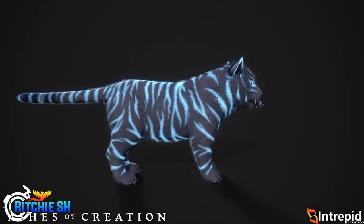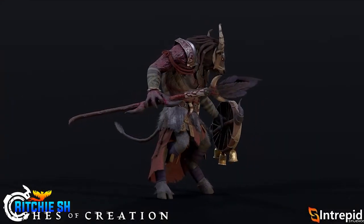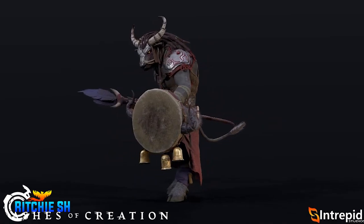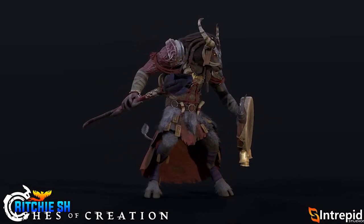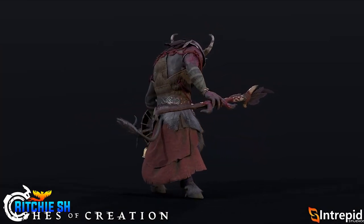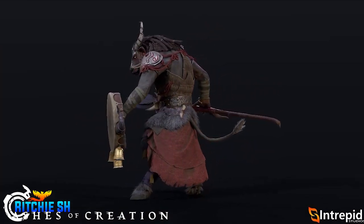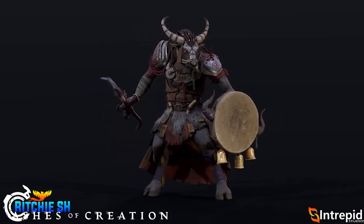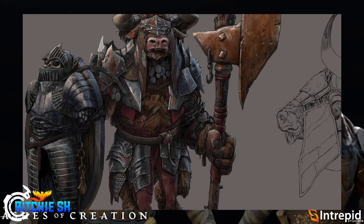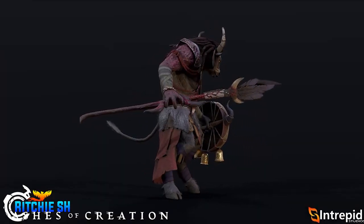Then we get the minotaur creature we saw in the ranger gameplay. Something we learned lore-wise is that minotaurs are this nomadic creature living out in the world that really benefited from the fall of Verra and all the other races leaving - that's when they built themselves up into a strong faction. Now they're looking for revenge on the player characters for holding them back. Specifically the dwarves really held them back; last month's live stream showed concept art of dwarven skeletons strapped to them because they hated the dwarves and wore them as trophies.